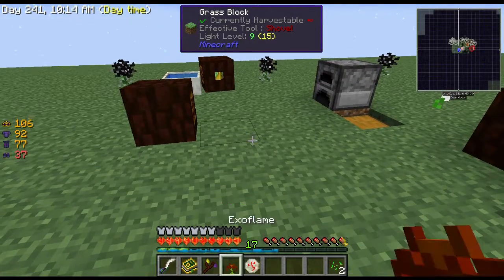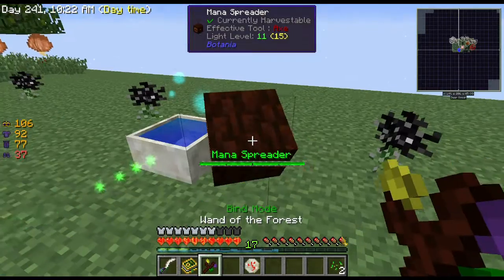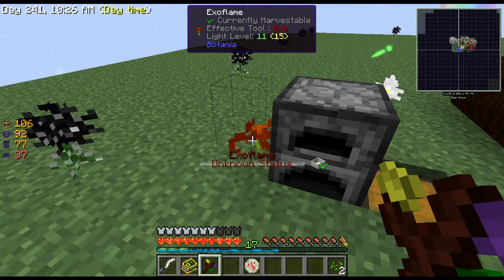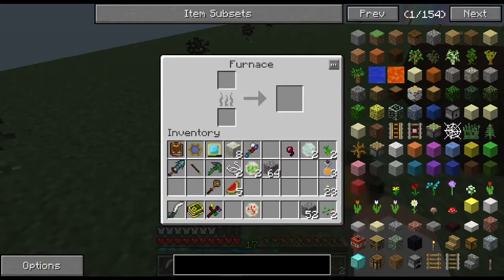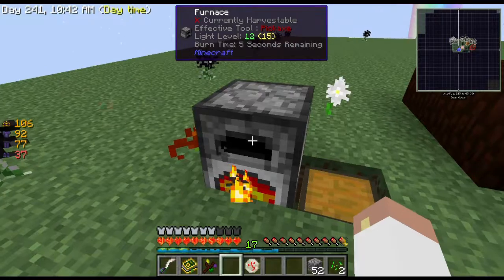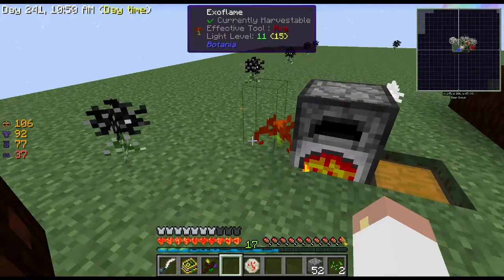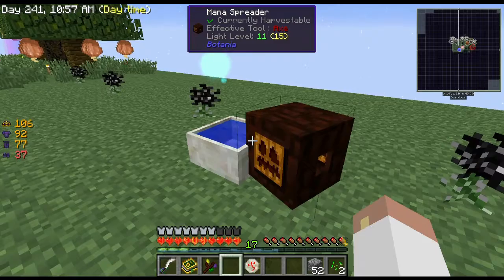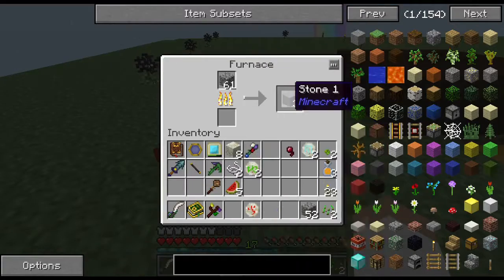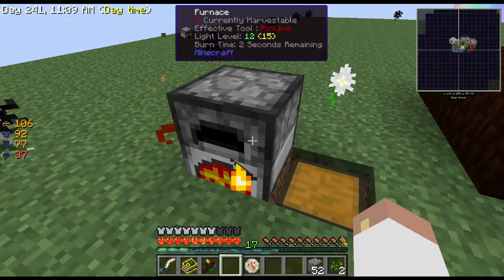Exoflame — so if I put you there and bind the spreader to it... you're full up. And if I put cobblestone in here you should cook it right? That's amazing — oh and it IS faster! That is so awesome, awesome, awesome! I know I can make that guy pretty easily now. Even if it degenerates and goes away, so be it, but that's freaking awesome. I can make some stone from all my cobble now — cool, we've got that going.